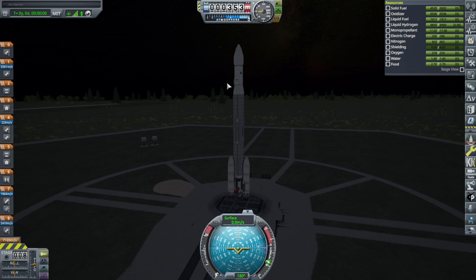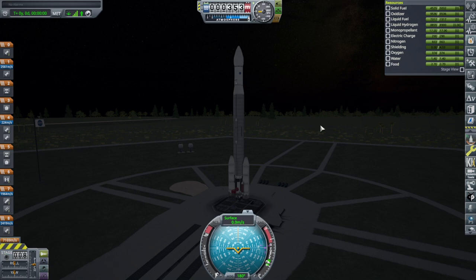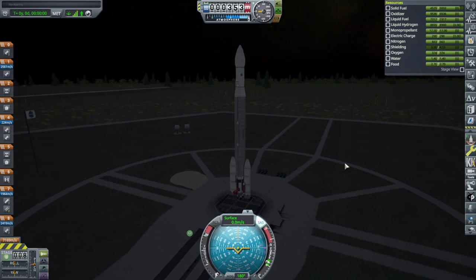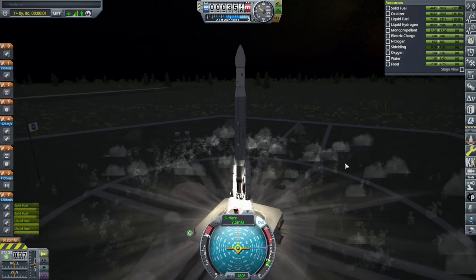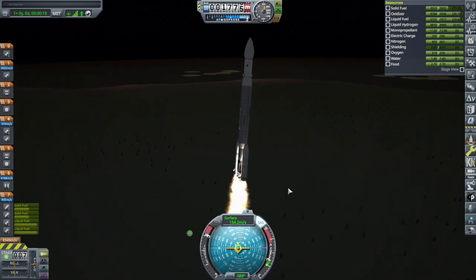We already seem to have boil-off, but we haven't extended the radiators yet. Even though it's a nighttime launch, we'll just go — because we want to make sure we don't have any more boil-off. The clamps don't seem to be doing anything about that. I'm sort of used to the realism overhaul system where the clamps would replenish it. But we have comms — ignition and go. We had to underfuel the boosters to stay under the 140-ton limit on the pad.